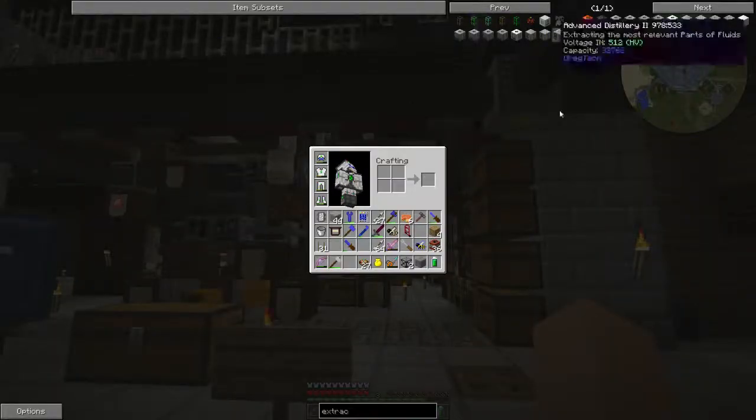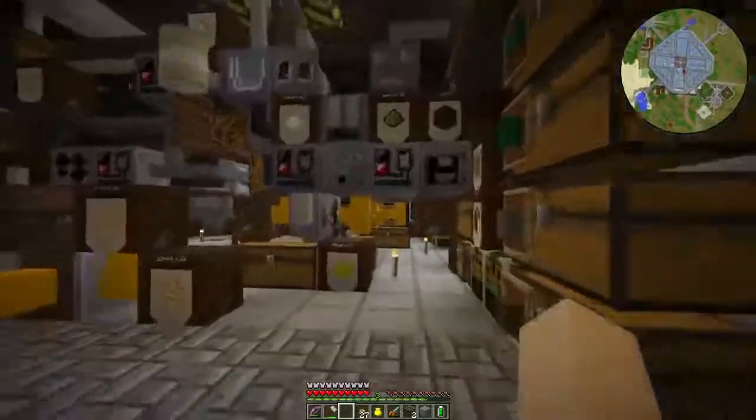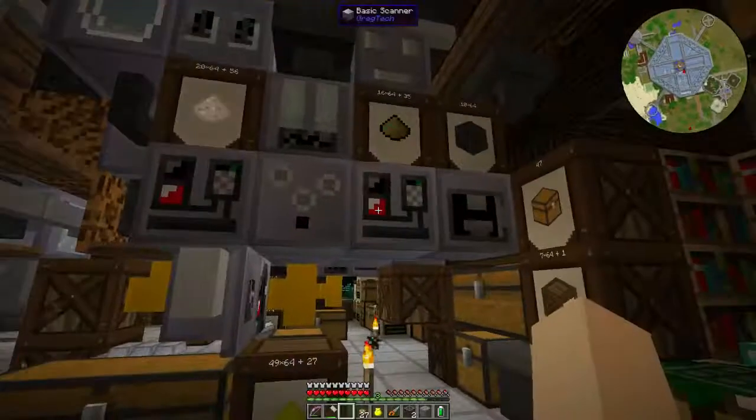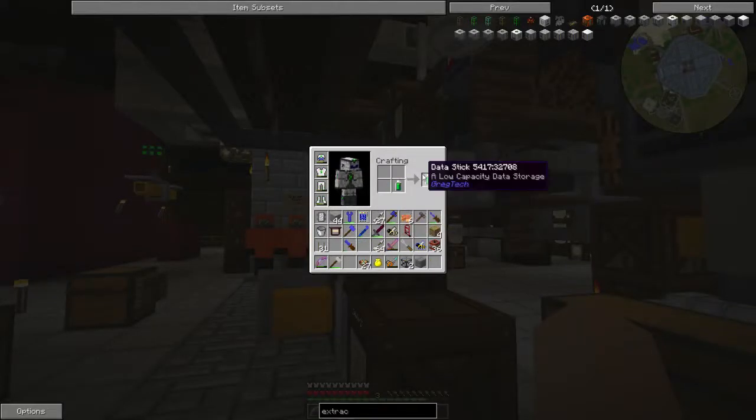I'm going to turn my game sounds down because that thing is loud. Now we have squid ink in here, so we take this and put it in here. It'll use paper and ink and will print out what is on there on paper. To clear the data stick you just put it in here and now it's clear.